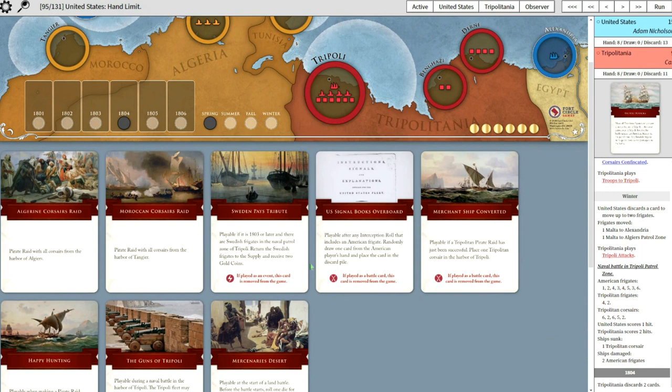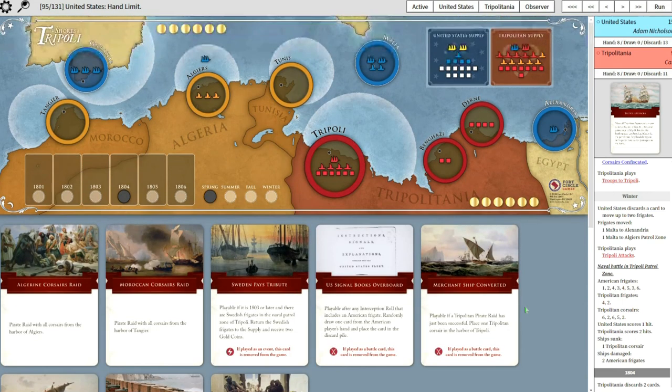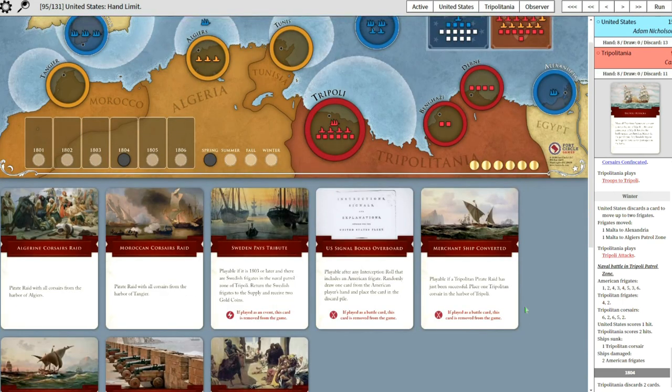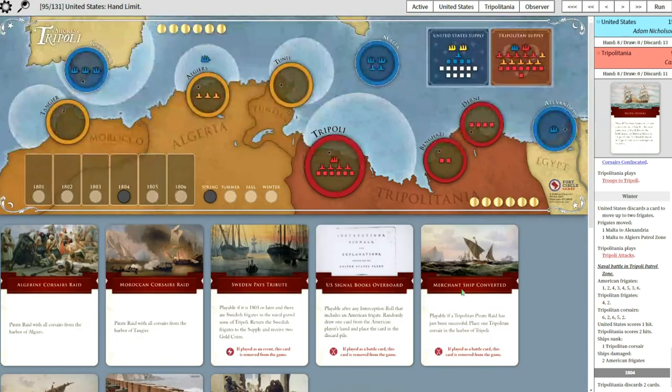Sweden is held in reserve in case the Swedish ships turn up - you can cancel them right away. But your strong play is to raid from Tripoli now because there's no defenses up. And you have the merchant ship converted, which gives you an extra Corsair as a reward, and Happy Hunting as well, which gives you three additional dice. I would say that's your best move. But he gets the first move though.